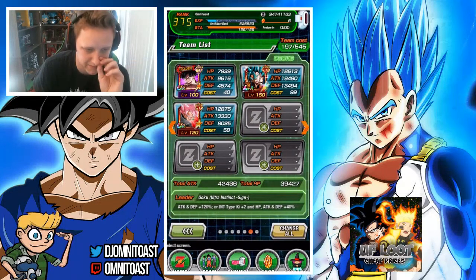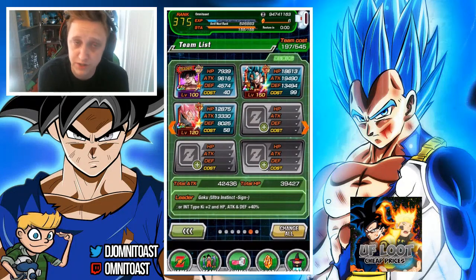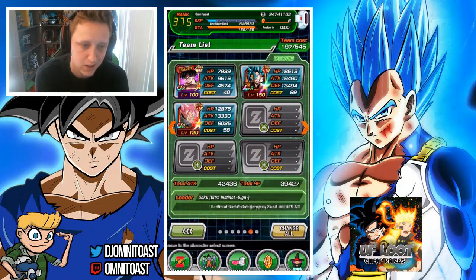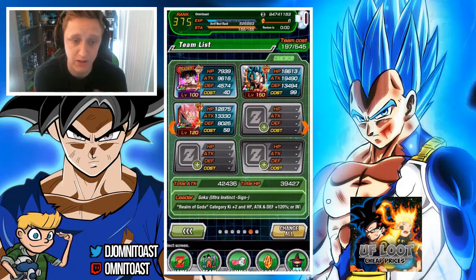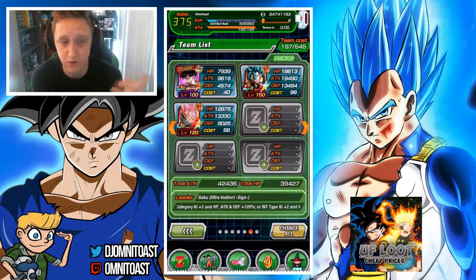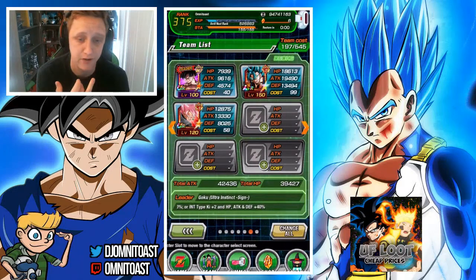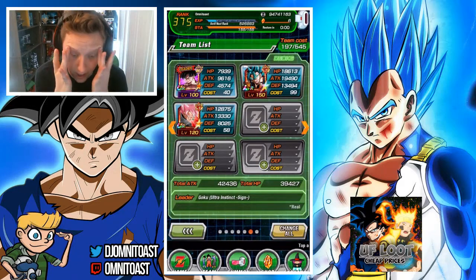You can also put AGL Rosé if you don't have STR Rosé — AGL Rosé is very good, but I have STR Rosé and he is stronger. AGL Rosé does have a really good link set — Super Saiyan, Prepare for Battle, Fierce Battle, Nightmare, Big Bad Bosses, and Fear and Faith. Merged Zamasu is really good too — I still need to do that grind and Dokkan awaken him.